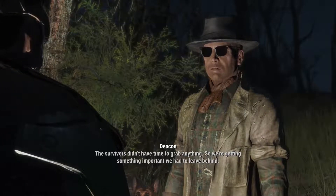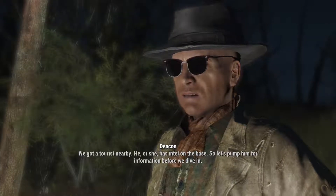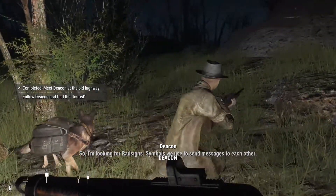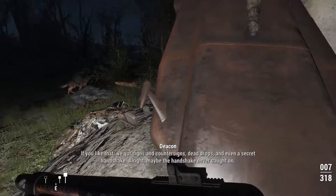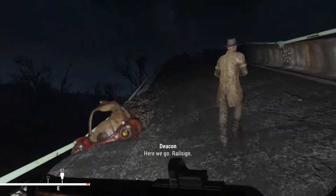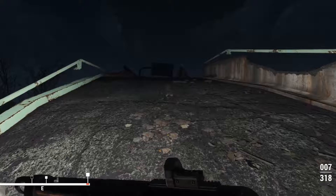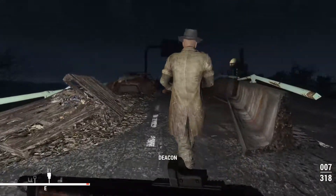Our HQ was strong, defensible - we thought it was secure. Inside a minute, the Institute troopers breached the doors and turned it into a shooting gallery. The survivors didn't have time to grab anything. So we're getting something important we had to leave behind. We got a tourist nearby with information on the base - let's pump them for info before we dive in. I'll take point. I'm looking for rail signs - symbols we use to send messages to each other. Signs and countersigns, dead drops, even a secret handshake. The tourist should have a trail left for us. Rail sign - the arrow in the center indicates a direction. Our tourist is up ahead.